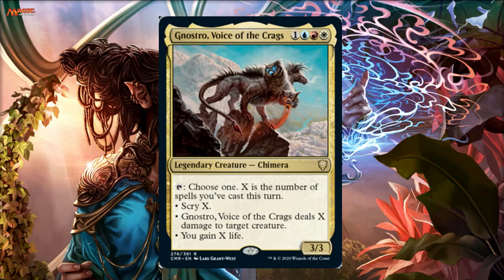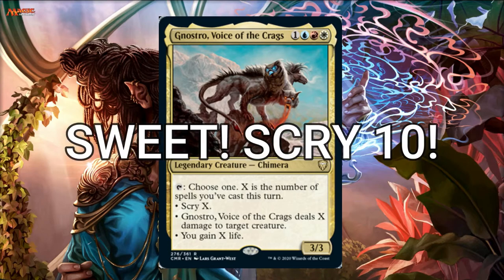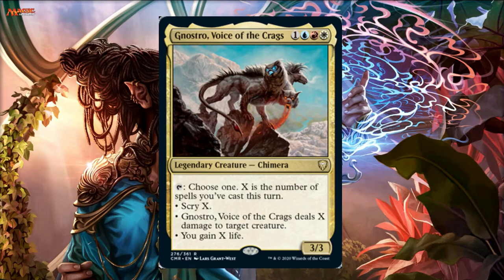Nostro's abilities are just very underwhelming. When I did my Commander Legends review I talked about this — people think 'oh it's a storm deck' because it's in Jeskai colors. But for ten spells in a turn, which is incredibly difficult, your payoff is scry ten or kill a creature. That's very underwhelming. You're obviously going to want to cast a few spells in a turn to get more than just scry one or deal one damage.